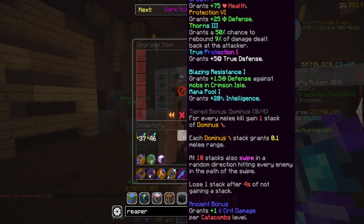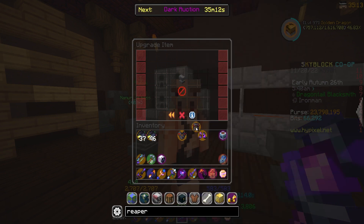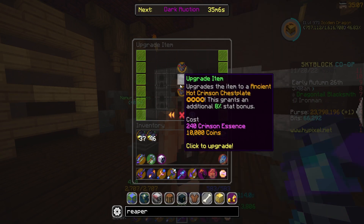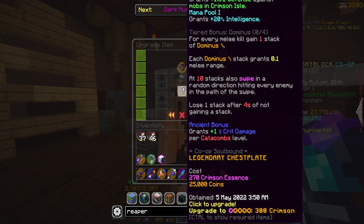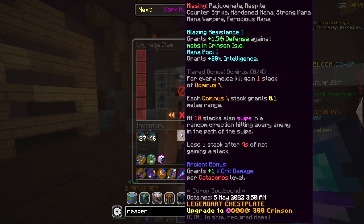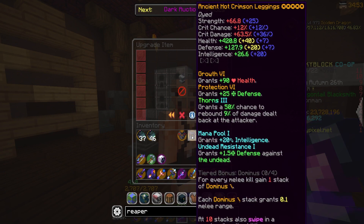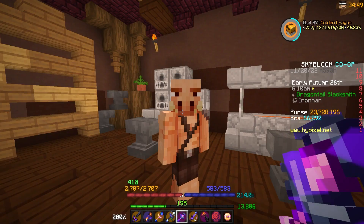These should now be Hot Crimson pieces — they are. So we're starting to star them a bit. That should have two stars on each of those. This will put it to three stars on the leggings, four starred on the chest plate, four starred on the leggings, five starred on the chest plate, five starred on the leggings. Okay, I should be running out of essence here. I don't have enough essence. But now we actually have Hot Crimson chest plate five starred and Hot Crimson leggings five starred, plus 10 starred Crimson boots.